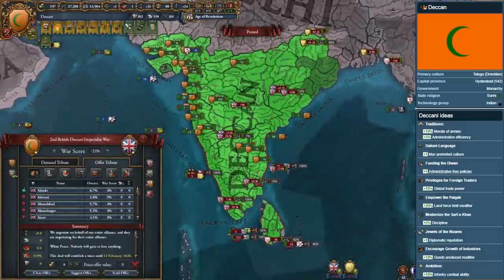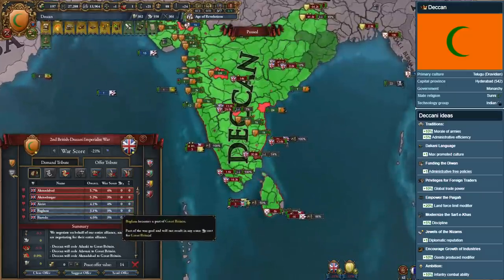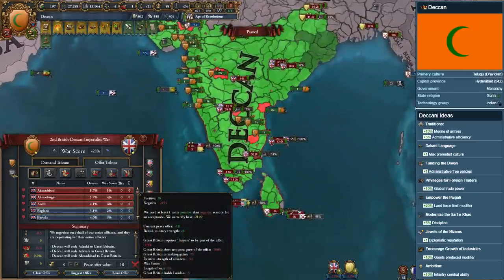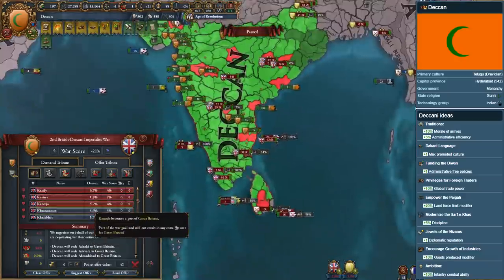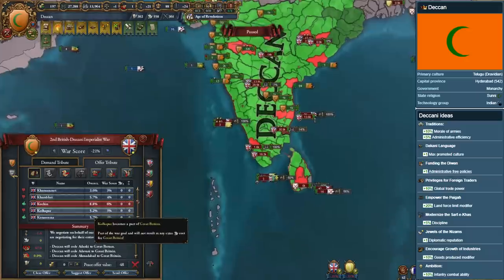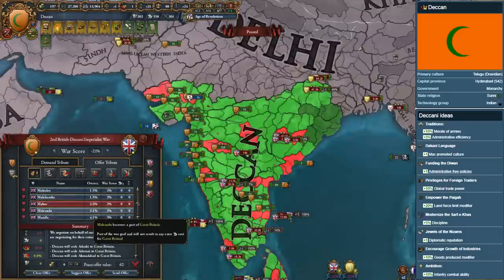Furthermore, Deccan is able to tag switch to Hindustan to unlock more powerful mission trees and access to the Sun Never Sets achievement, which has the player conquer key provinces of the former British Empire as a Hindustani Empire. On the flip side, however, Deccan requires an admin tech of 20 to form, and is thus unavailable until the mid-to-late game of a typical campaign.